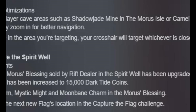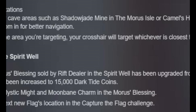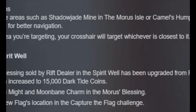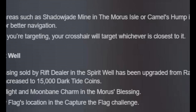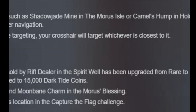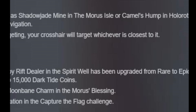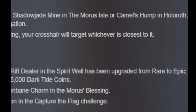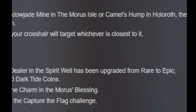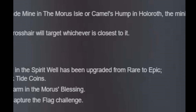If multiple targets are in the area you're targeting, your crosshair will target whichever is closest to it. For the Capture the Spirit Well dealer adjustments, the weapon rarity of Morris Blessing sold by the Rift Dealer in the Spirit World has been upgraded from rare to epic, and the price has been increased to 15,000 Dark Tide Coins. They removed Draco Storm, Mystic Might, and Moonbane Charm from Morris's Blessing.